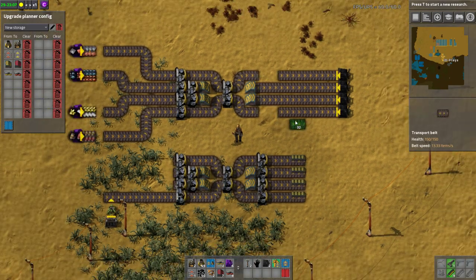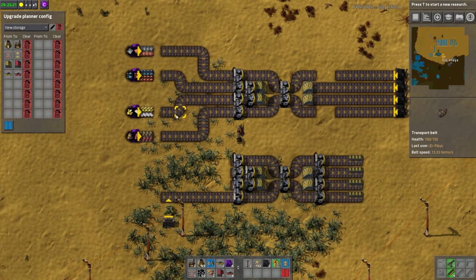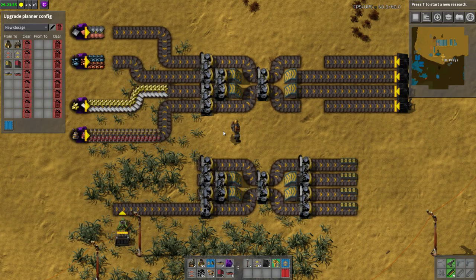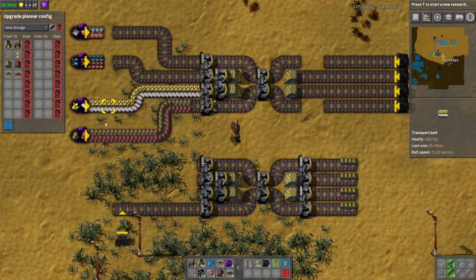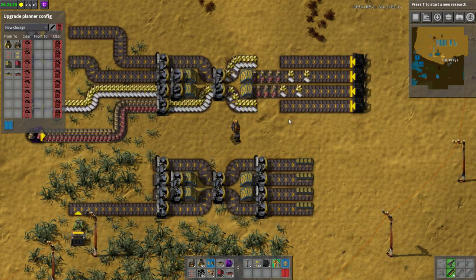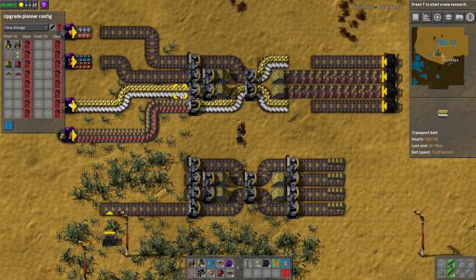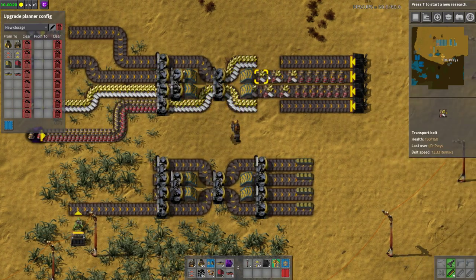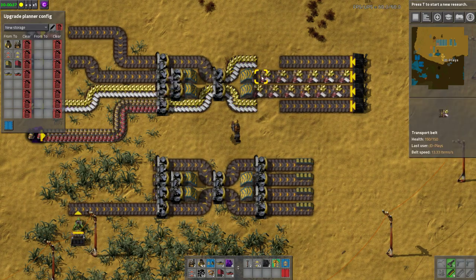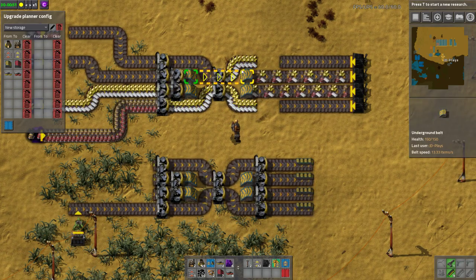One you will often see is this build, which is a cut down without the extra two splitters on the end. And unfortunately, it doesn't work. We're going to demonstrate that right now by feeding two different materials in on just two belts. We fed two belts in and we're only getting two half belts out. That's not good. So this particular design does not work.